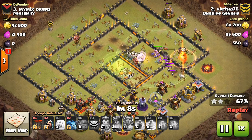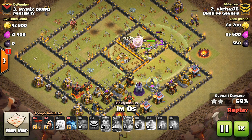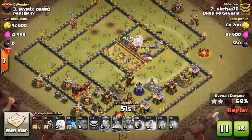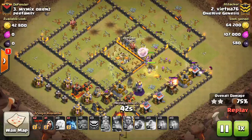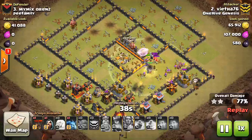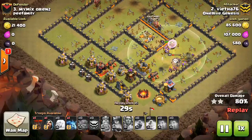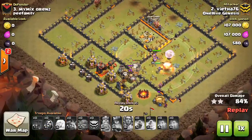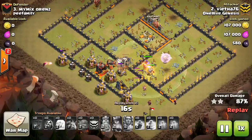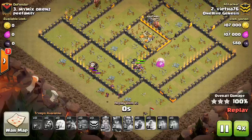It's always hard to three-star a maxed Town Hall 11. If you can do something to negate the Inferno Towers, that makes a huge difference because bowlers will die very quickly if not healed. He also does a few Balloons, which is a great touch — the air defenses are somewhat close to the center of the base, and your bowlers will take out the middle, so Balloons can get those outer defenses. When everything is distracted on the queen, he gets some great one-for-one trades. He pops the Queen's ability, still has healers on her, cleans up with minions and a wizard, and gets the three-star.